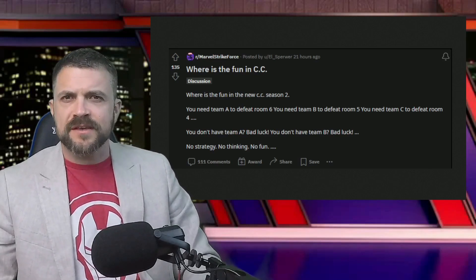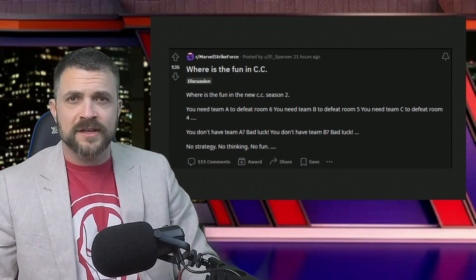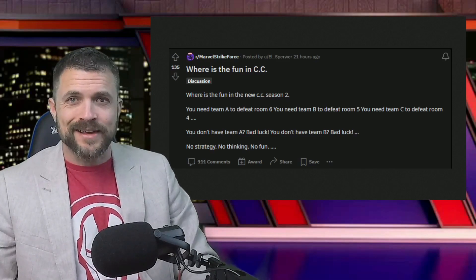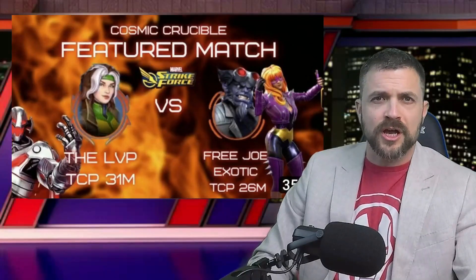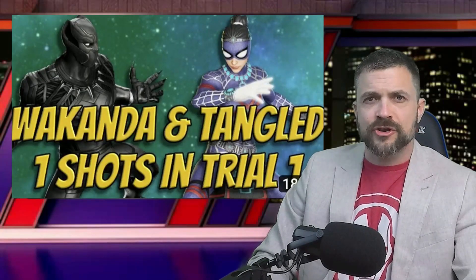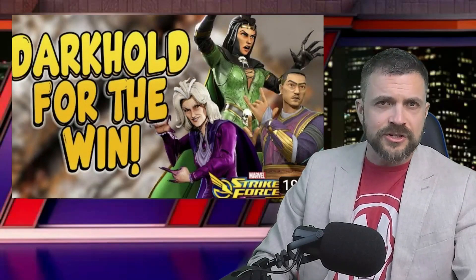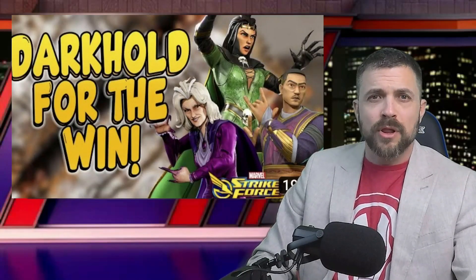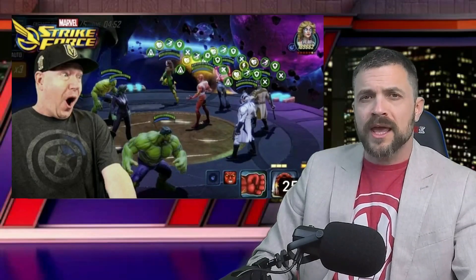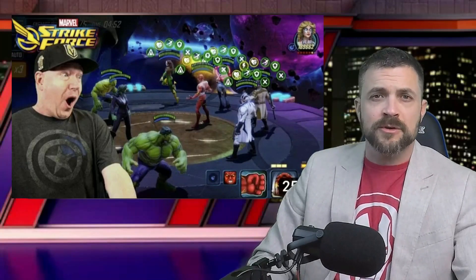Reddit complains that you need to have specific teams to counter specific defenses and asks, where's the fun in that? Well, let me tell you — there has been an absolute explosion of Cosmic Crucible content that hit the scene on YouTube recently, with lots of content creators showcasing a variety of different defenses and ways in which you can beat some of the standard defenses. Not just Darkhold into the Wakandans, but yesterday we showcased Sexy Jegsy blowing them up with an Eternals Tangled Web team, and Mobile Gamer found the Gamma team absolutely crushes the Unlimited team in Room 4.